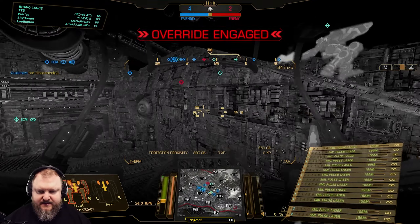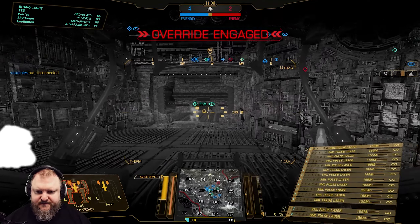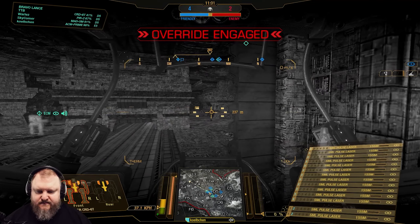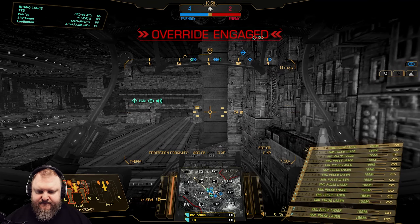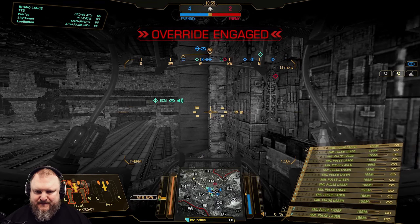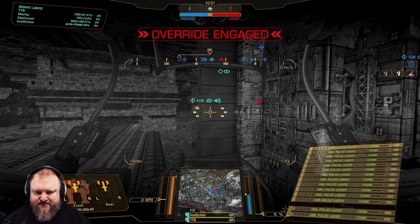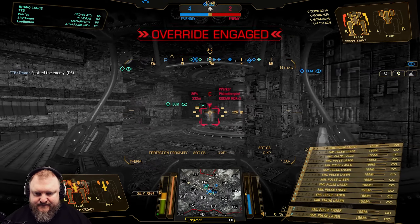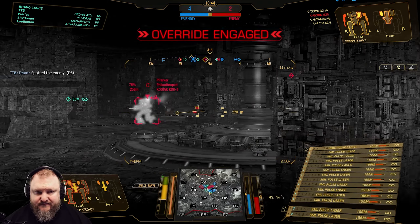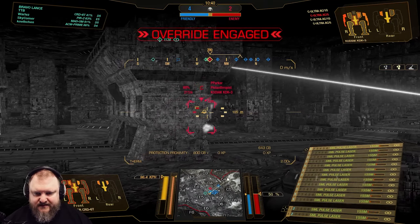Everybody rotate into Delta 5 if you haven't already. I'm going to drop down below Delta 5. Active wolf - engage. You have to tank him because I'm one-shot. Waiting on your push. I'm going to be faster than that.